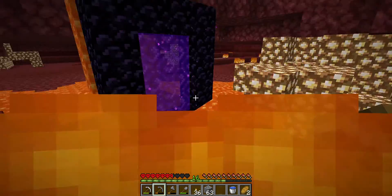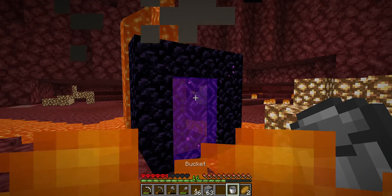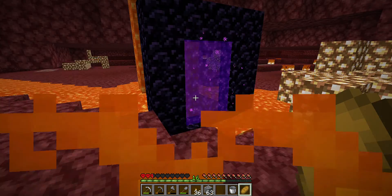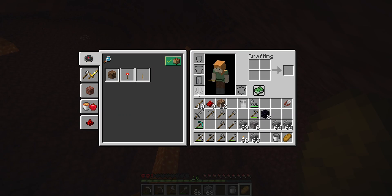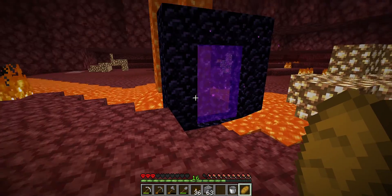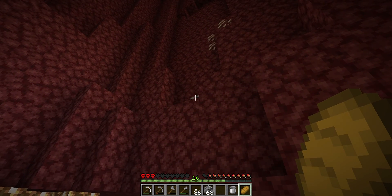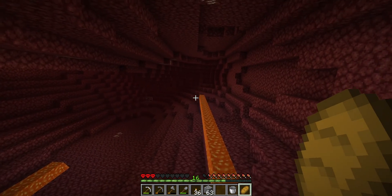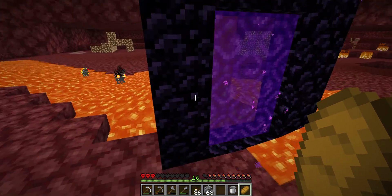I don't have any armor yet and no fire protection. I stepped through and thought I'd be more careful on my second attempt. There was no lava at the time, but lava spawned right there because when you first step into the nether, the lava pools that are open to air start flowing, so lava was actually coming down while I was stepping out.